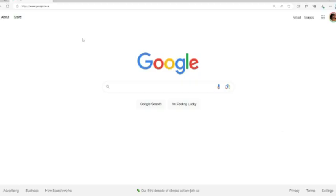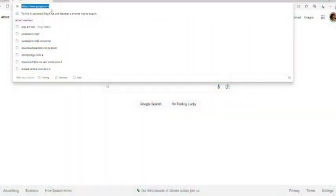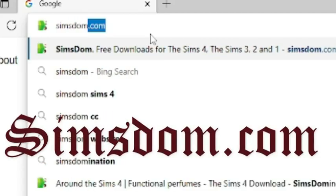Okay Slicksters, so we are on the web. We're going to go ahead and go into the corner and we're going to type in this site. Now this site is where I get all my good stuff. It's like one of those sites where it takes you to several other links of different places, different custom content creators, but it's on one page so that you can just see it in whole. I love it. It's simsdom.com.